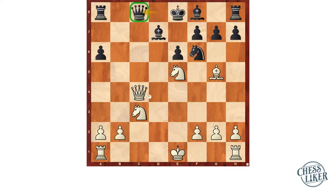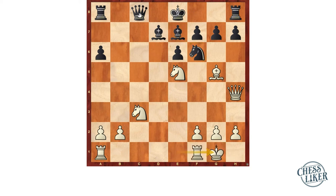Here the problem started. Pontus goes to Queen h4. The threat is Bishop f6, g takes f6, Queen takes f6. So black has to defend the f6 square. Niemann played Bishop e7, then castled. Here Queen c7 tries to attack the Knight on e5.